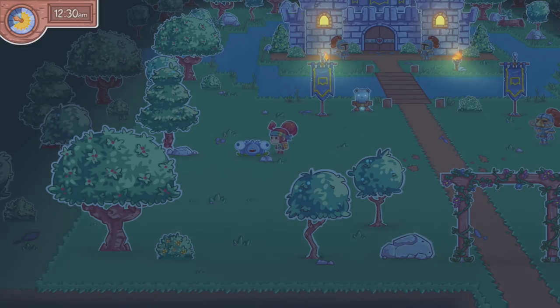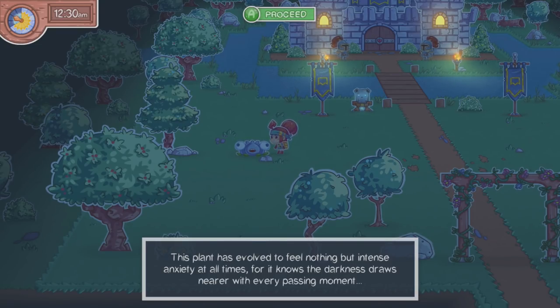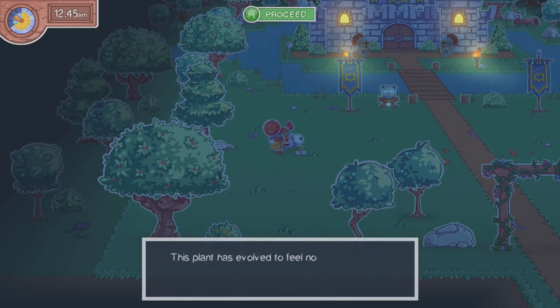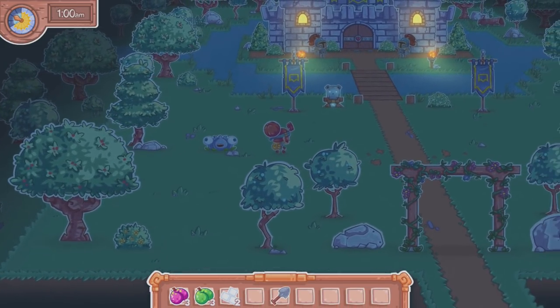What was this? 'This plant has evolved to feel nothing but intense anxiety at all times, for it knows darkness draws nearer with every passing moment.' Good lord. That's terrible — anxiety disorder plant, I guess. Eventually we'll probably come back to want to talk to him.